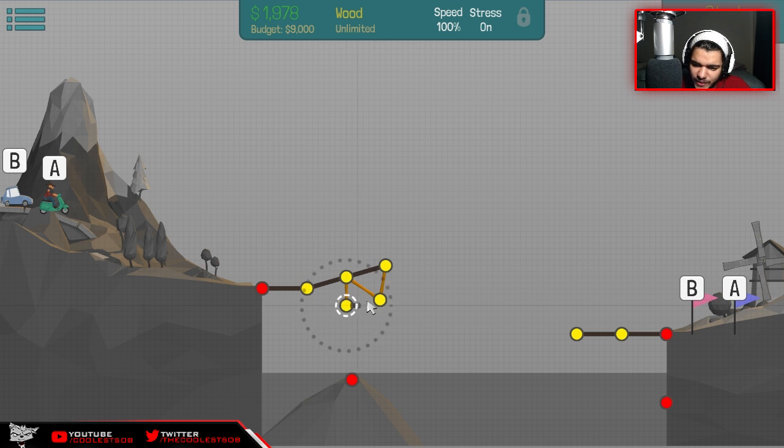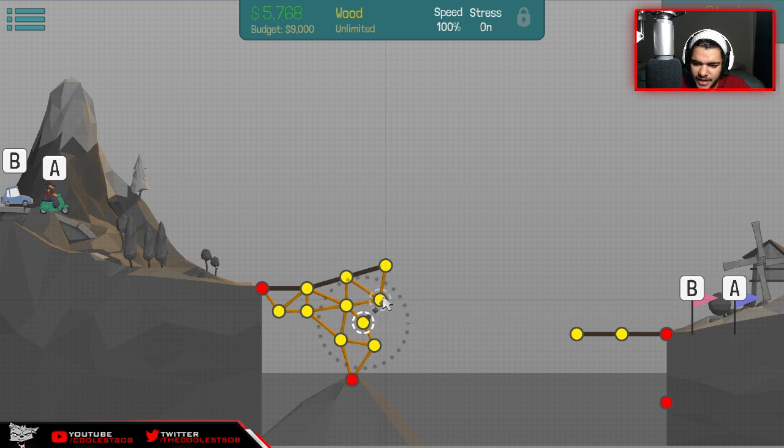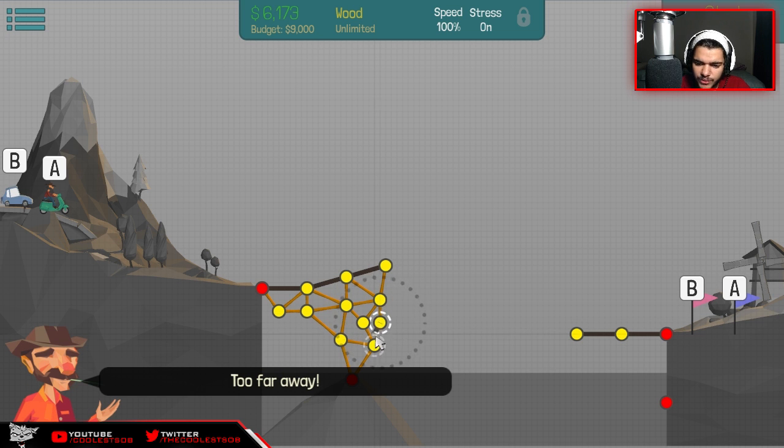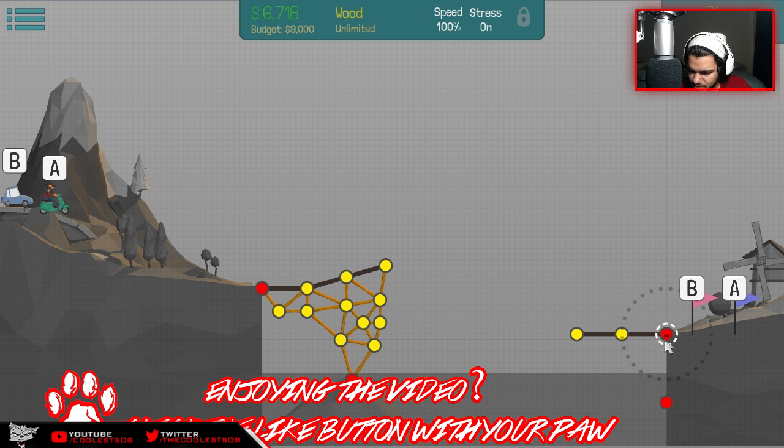We all know triangles work - I don't care if you guys don't like shapes or geometry, but in bridge building you need some triangles, you need a whole bunch of triangles. Let's make as many triangles as we possibly can. That seems to work out good, and we're gonna connect this with this right here. This seems to be mighty nice, and we don't want to get carried away because we have this area to do as well.